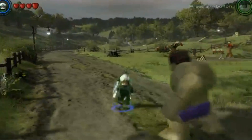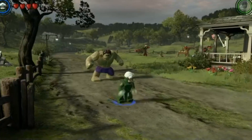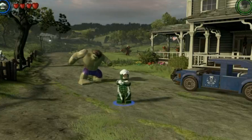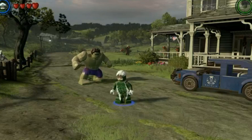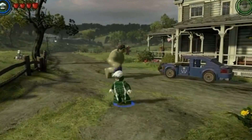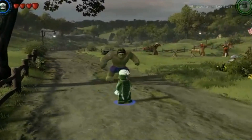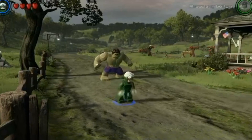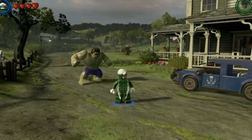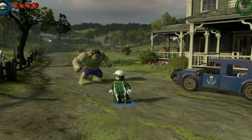Here we also get a quick look at Speed, another speedster in the game. They didn't show him in combat, but he's still a really cool character — even just walking, he's still running, which is very true to the character. He might play completely differently from Quicksilver in the final game. I love how both characters have a trail behind them when running — it's a really nice attention to detail. It's very true to the movie, and that's obviously what you want from a game based on Avengers and Age of Ultron.